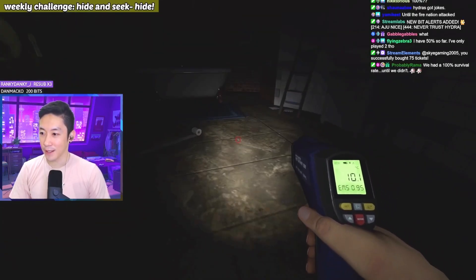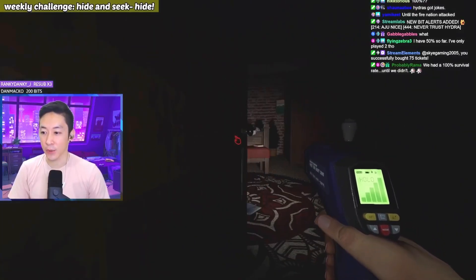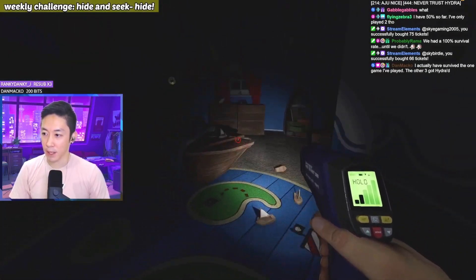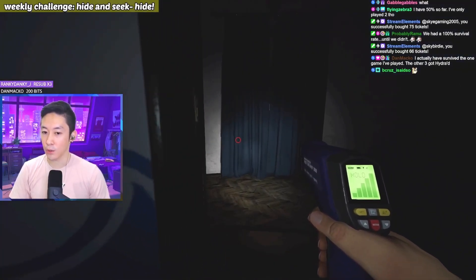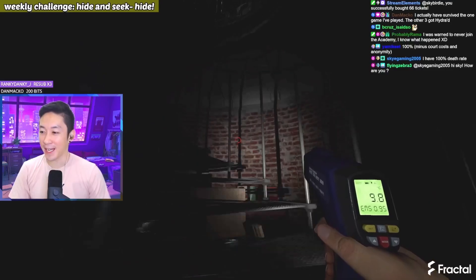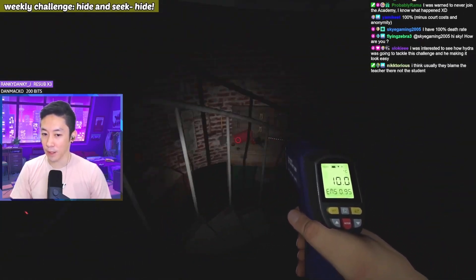I won't name any names here, but it's someone in this community that caused me to close down. That was 8 degrees, slightly colder. This one's 10 degrees — so maybe it's the bathroom. I assume we have every single hiding spot, right? These are all around 10. Maybe the ghost room will be like 2 though? I've actually survived the one game I played, the other three got — we're not making Hydra into a verb. Everything's around 10 except for the bathroom, I think.